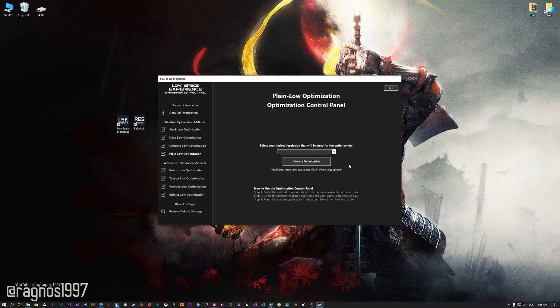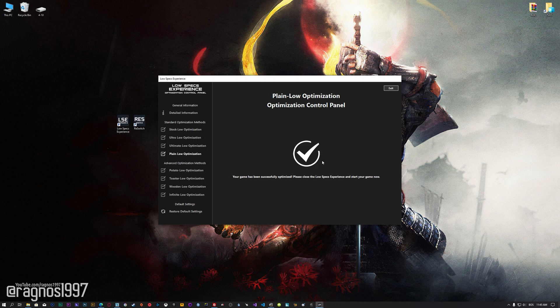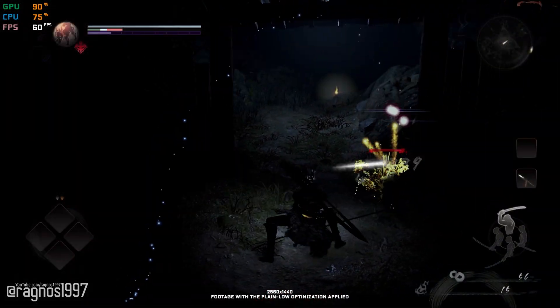When the optimization control panel loads, simply select the method of optimization and the resolution you would like to render your game at. This is something you will need to experiment with on your own in order to see what works best for your system. Once you decide which optimization method and resolution you are going to use, press the Execute Optimization button and then start your game. If you are not satisfied with what you see, you can always restore your game to default settings by choosing the Restore Default option.